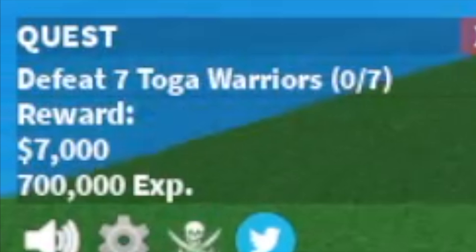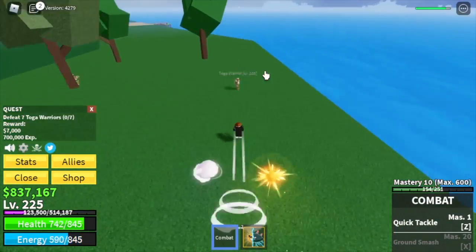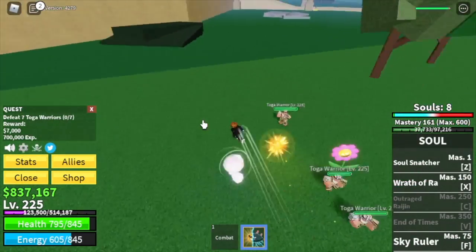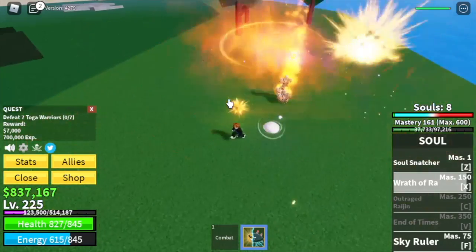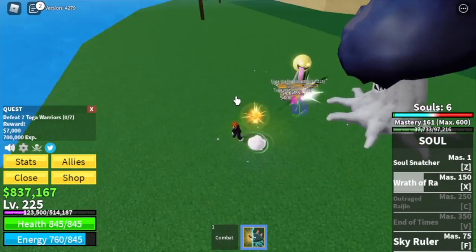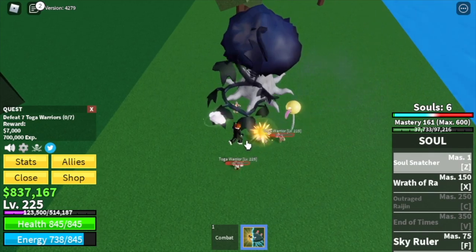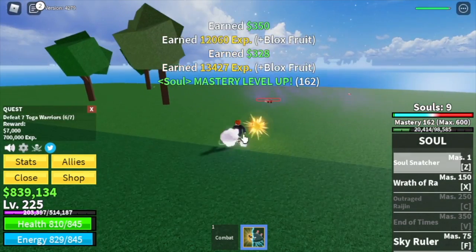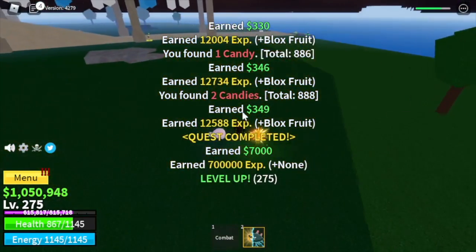At the coliseum, start with the toga warriors — lure four but defeat seven, so do four and three or double four to finish a quest. Use Wrath of Ra, summon a body first, and pair it with the soul snatcher. I'm telling you, reaching level 700 will be a breeze. Do this twice to level up; the goal is to reach level 275, then move on to the gladiators.